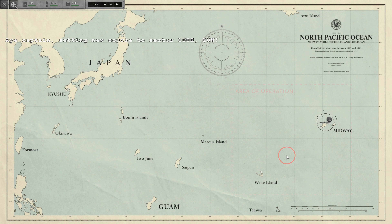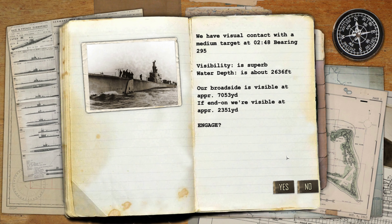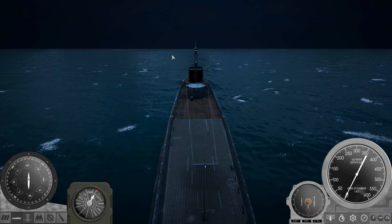You click on a certain corner on the map, your submarine sails to it, and along the way you can run across various Japanese fleets — some large, some small, some in between. There's some pretty good variety between what you can run across. It is very much an arcade-y game because sometimes you can run into like three Yamatos right off the coast of Midway.